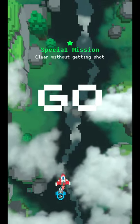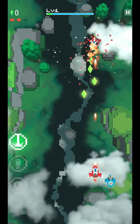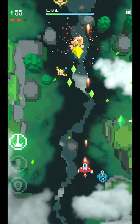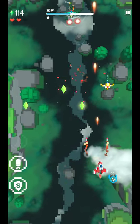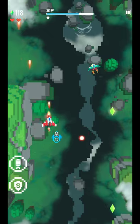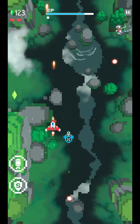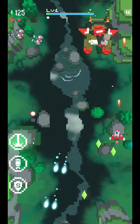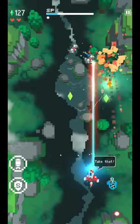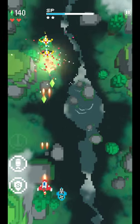Touching your finger to the screen allows you to move your plane around. The objective for this particular level is to complete it without getting shot by the enemy. In general, you want to avoid getting shot, but the idea is to be as perfect as possible because you will get additional gems to upgrade your plane.